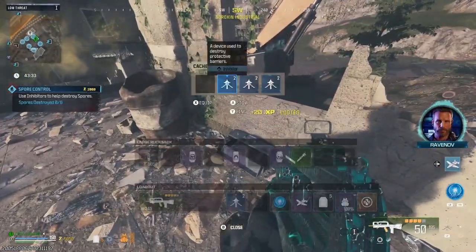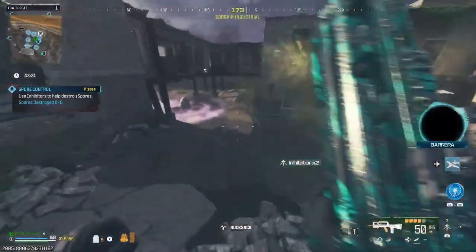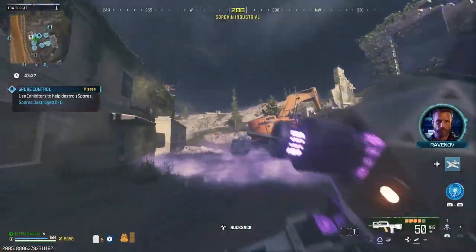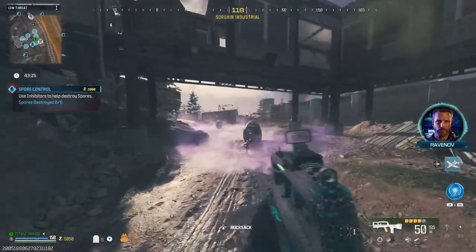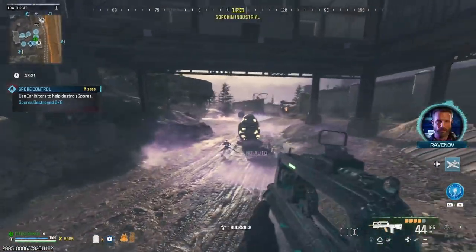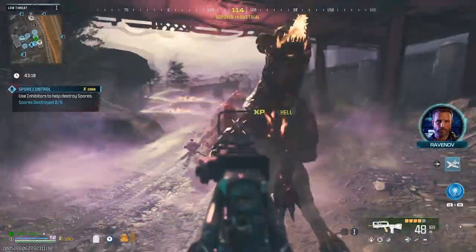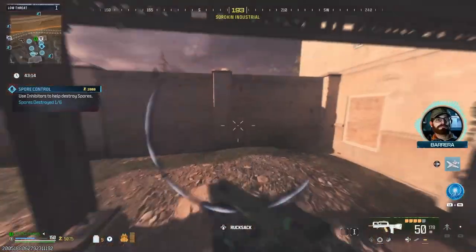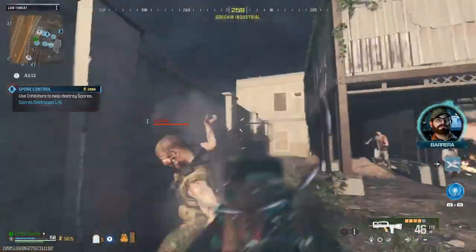Let's grab these, equip these, and basically what you need to do is just throw these little things onto the egg things and wait a couple of seconds. Let's put this on single tap because I reckon single tap is going to be way better. Yeah, single tap's way better for this gun - oh my god, I'm getting absolutely annihilated.